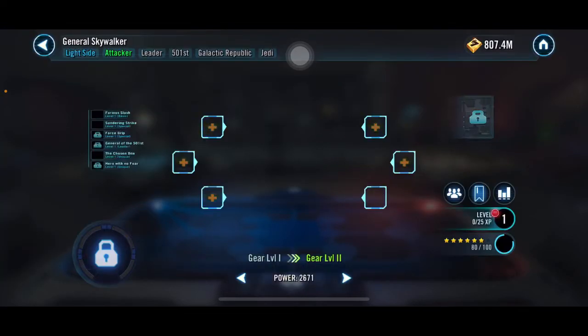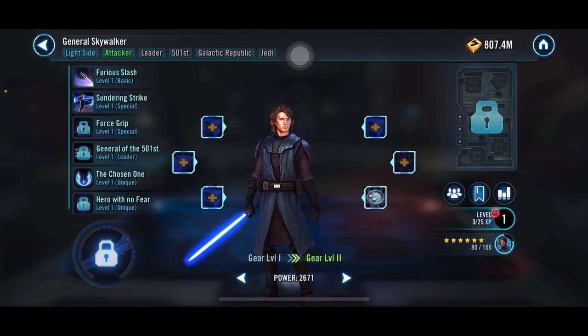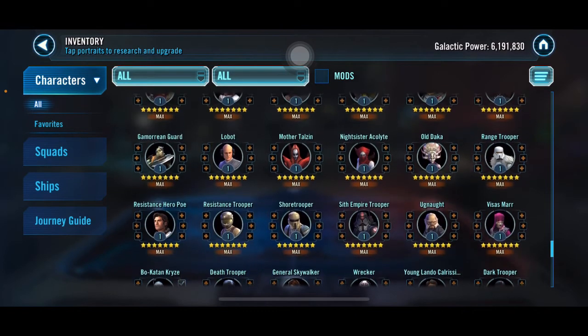The biggest excitement is General Skywalker — I'm at 80 shards, and if I get a 15-pack that's 95, then I just need 5 more to get him to 7-star. He's by far been the worst character to get — not even a GL, not really in the meta anymore, but his requirements are insane. I've been working on him alone for almost two years, compared to Supreme Leader Kylo who took about a year and a month.